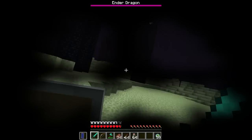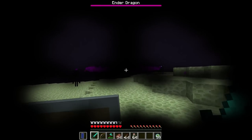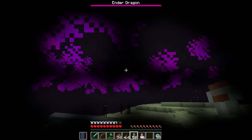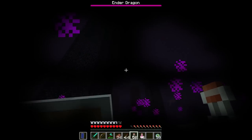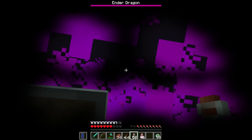Then just wait — the Dragon's Breath will come shooting straight at you. Keep your glass bottles ready, and if you see a purple cloud of particles, walk up to it and right-click as long as you can. Just be careful not to walk into it too often, because it has the power to kill you.